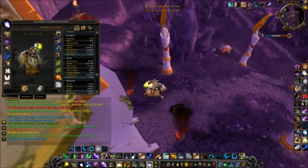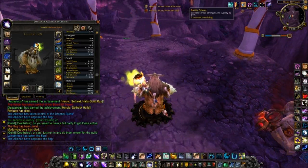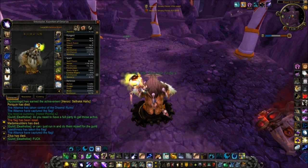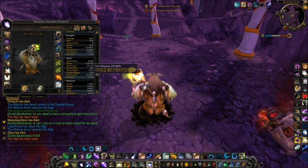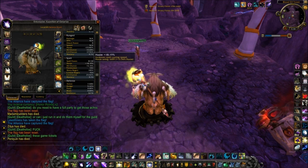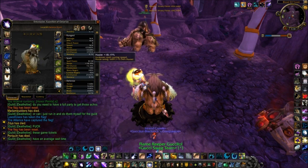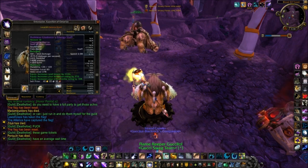Basically, I'm stacking Crit and Haste. I'm in Moonkin form with only my Mark of the Wild up. I've got 25% Crit chance and I've got 18% Haste. Now, you might think the Haste is a bit low, but that's because I got Hurricane on my weapon.